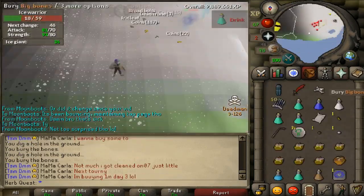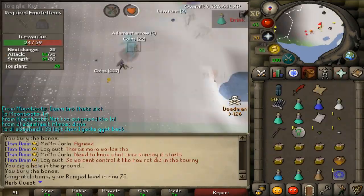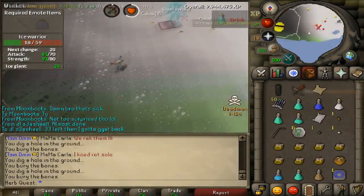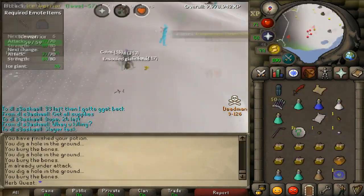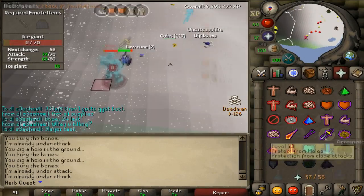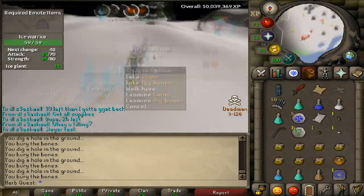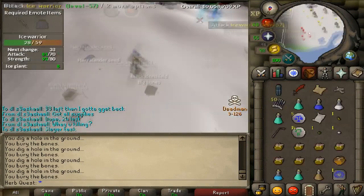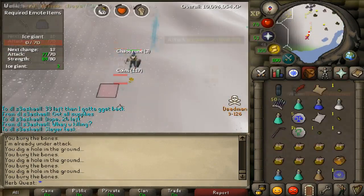I've got all the bolts that I want enchanted — just some emerald bolts. I might try and score some diamond bolts, but I don't know if I want to invest the time in fletching. I've still got to work on my combat stats — I'm a little bit behind as far as that goes. I'm ahead of where I was last tournament though. Every tournament I do a little better than last time.